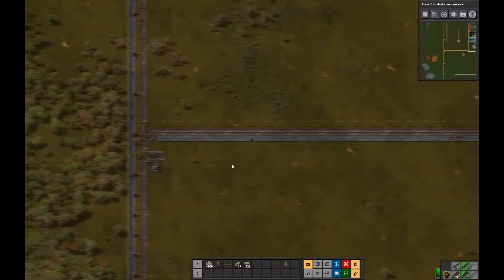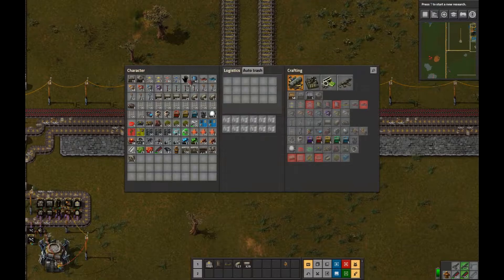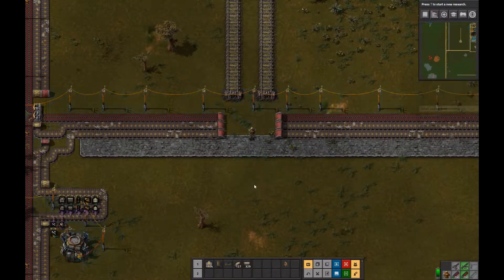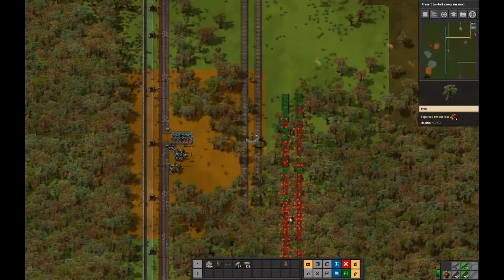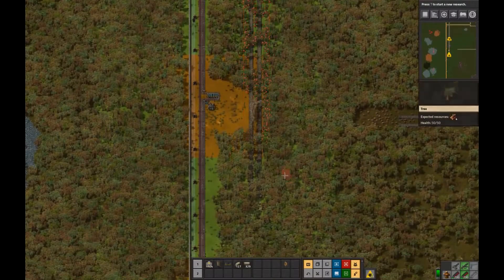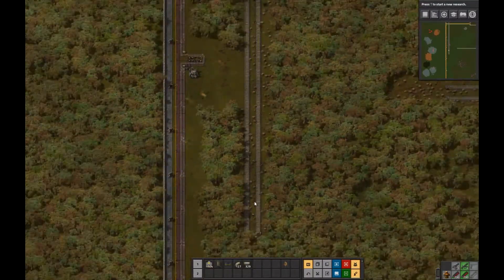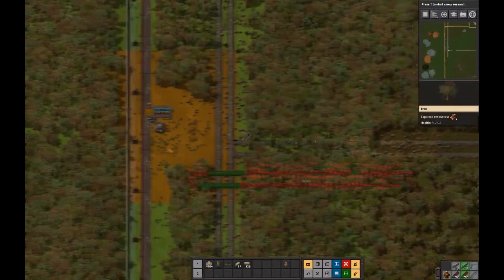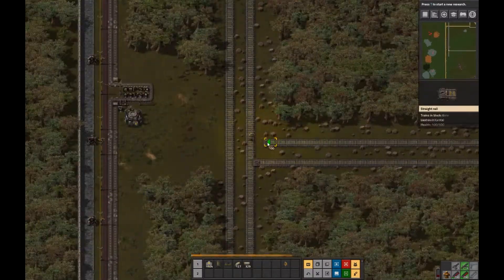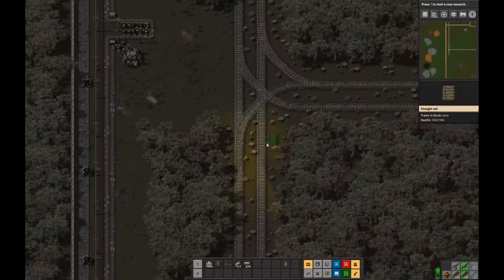I ran out of track there — I needed to pull down this upper part. You can't run train tracks under or over anything; they have to be right on the ground. Anything else has to go above them, or you can run belts underground with underground belts, but you can't stick a power pole right on a train track. I'm running this line further down because eventually I'll need to go south of where we are, so I'm going to hook up a junction here so any train can go from any track to the next location.